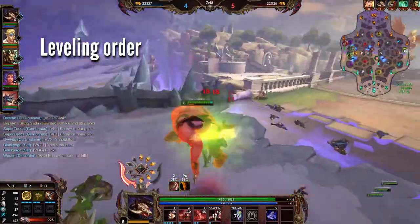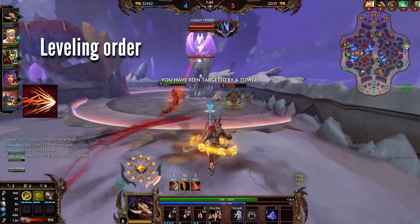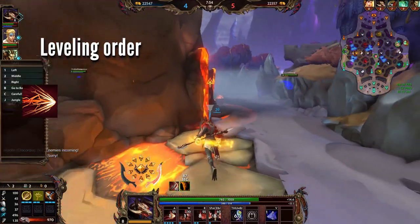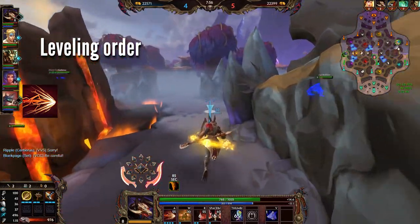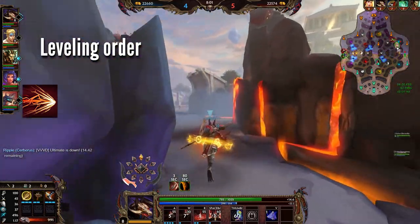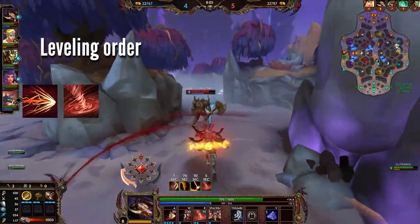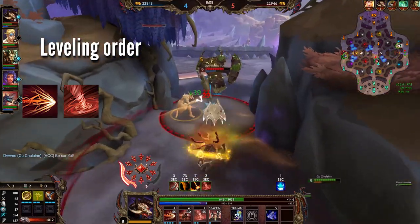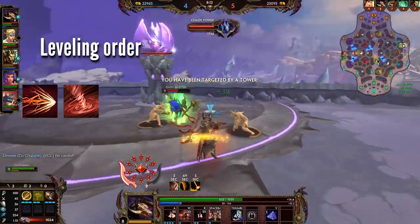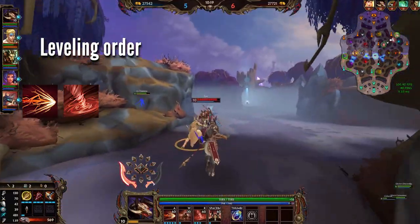When it comes to leveling order, the first ability you most definitely want to level is the 1. The 1 does the most damage, the most clear — it's the core ability and it's safe on top of that. An extra rank of the 3 gives you an additional 20 damage over 2 seconds if you stick to an enemy, which means an extra total of 60 damage for the full 6 second duration.